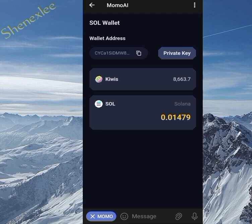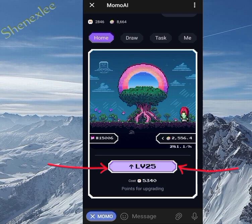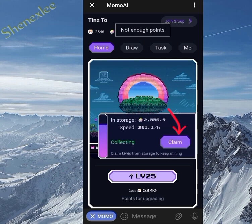I have 0.014 Solana in my wallet address right now. Coming back to the home, I've leveled up to level 25 but I can still level up more — I need 5,340 points to do so. Coming over to the mining area, you can see I have 2,000 plus tokens to claim.